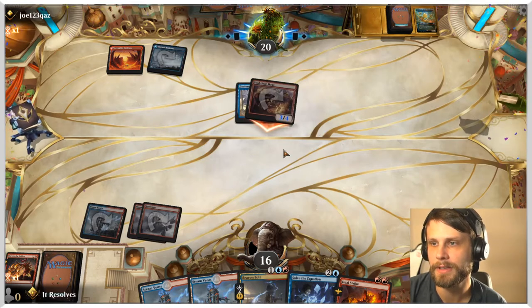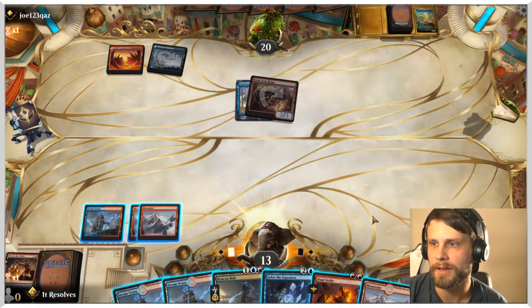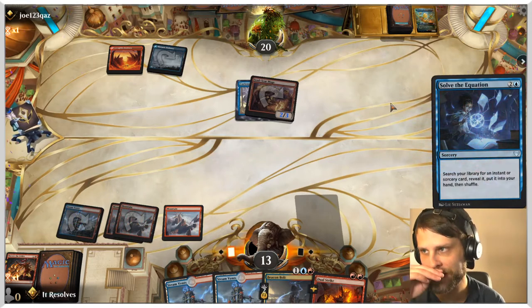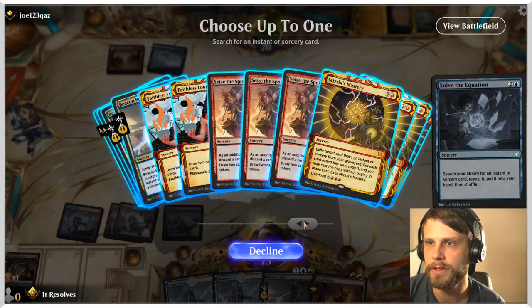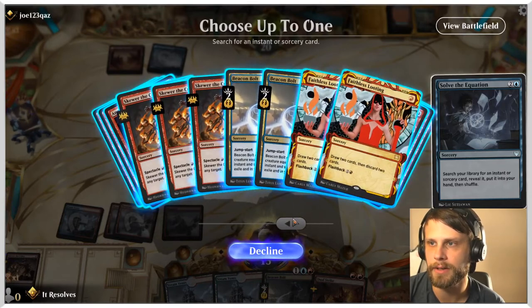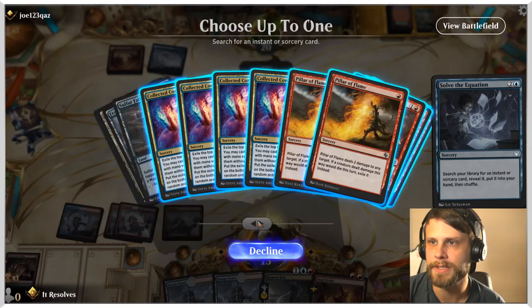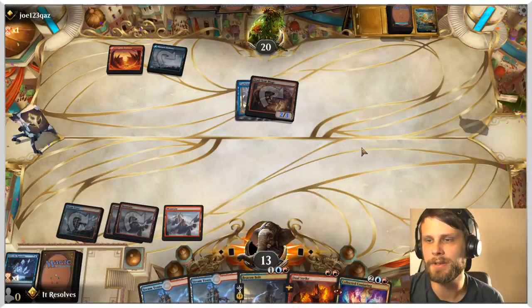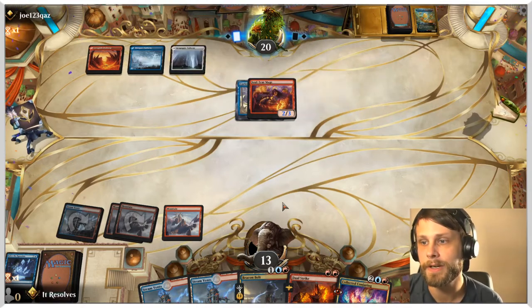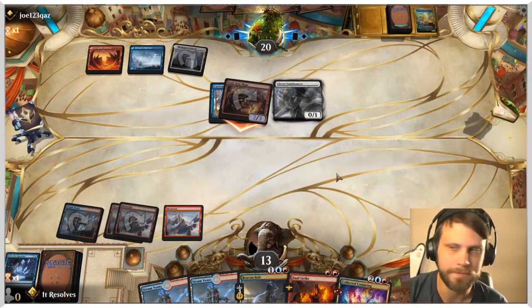Crucially, the Collected Conjuring only hits sorceries — so you may ask why we don't have shocks or anything like that. That is exactly why. We should have gotten the Anger of the Gods with Solve the Equation — that was a mistake — but I was thinking, you know, let's just try Collected Conjuring anyway. We go ahead and cast it. We didn't get an Anger; instead we got a Pillar, which we'll use on one target, and a Beacon Bolt, which we'll use on another. That's probably the best bet — hopefully they don't have a spell to react, and it looks like they don't.